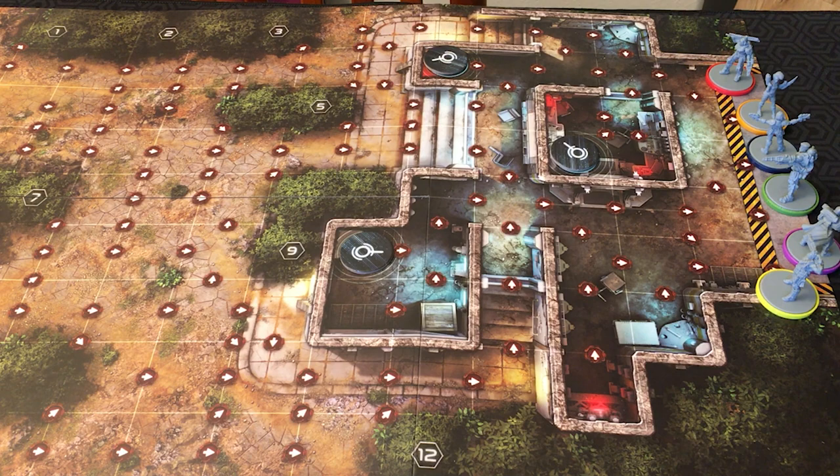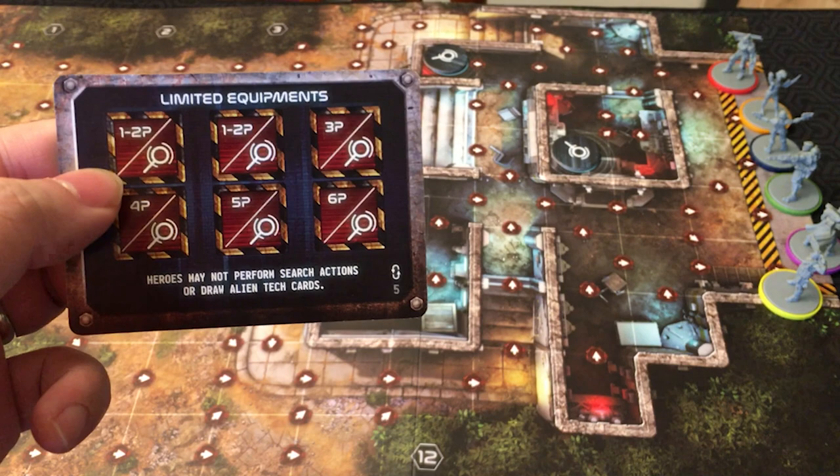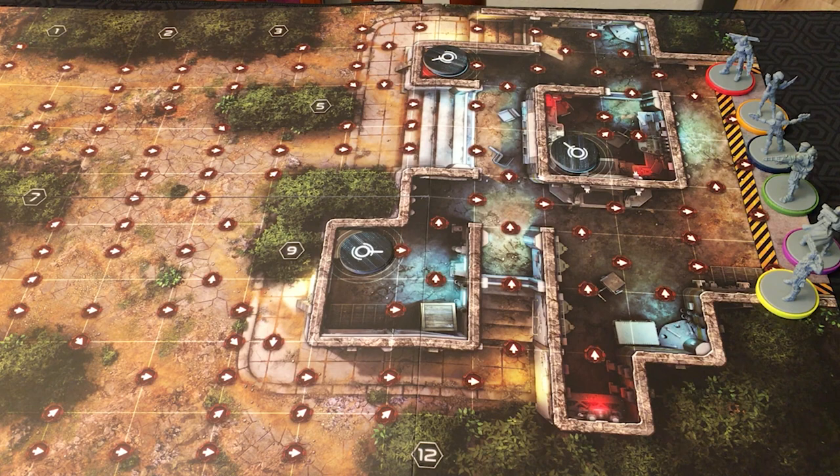At the beginning of each game round, you take the event deck and you reveal a card. In this case, no effect, but sometimes they do have an effect — like this one, for example: Limited Equipment. Heroes may not perform search actions or draw alien tech cards. When these are revealed, they stay in play with this ongoing effect symbol until the requirements are fulfilled. There are also sometimes immediate effects, like Swarm Rush: immediately reveal and resolve an additional Swarm Spawn card.